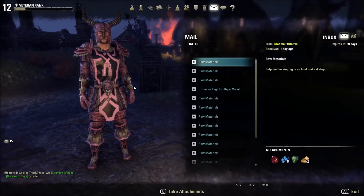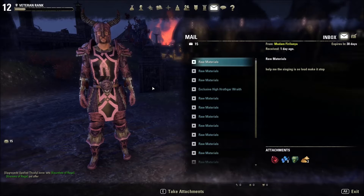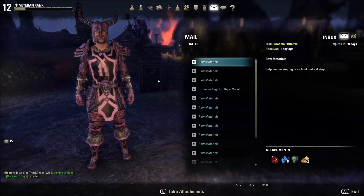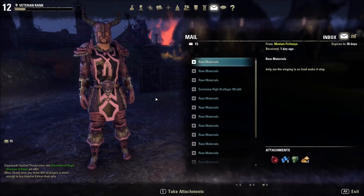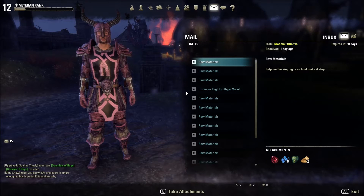Hey guys, what is going on? Landackin here for just a short video. I just wanted to check out the High Hothgar Wraith pet — if you had an active subscription to ESO for over three months, you had got mailed the other day the exclusive High Hothgar Wraith.